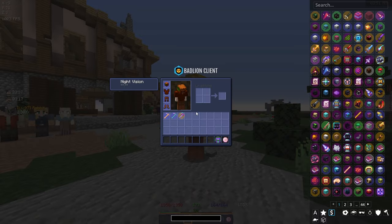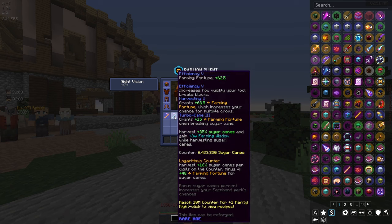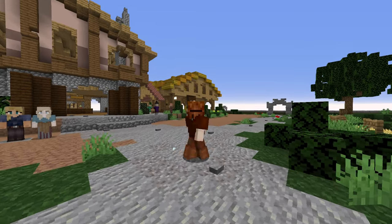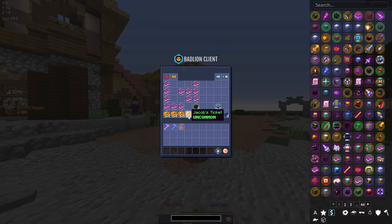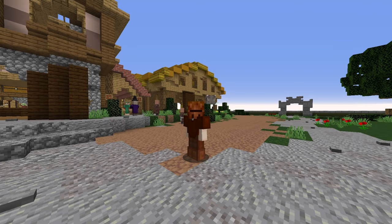Quickly showing the hoe counters: our wheat hoe is at 4.1 million and our sugarcane hoe is at 6.4 million - quite crazy. I actually have all the materials to upgrade its rarity except we are missing one ticket. You need four stacks of tickets and I have three stacks and 63 - absolute joke. I already have the four stacks of enchanted sugarcane, so I just need that one ticket. Another festival is starting in 22 minutes so I'm just waiting for that.